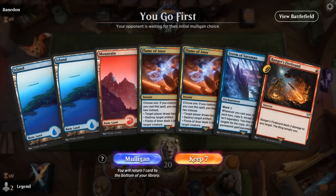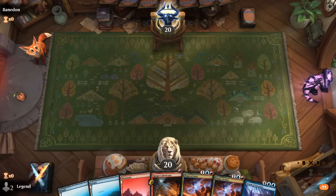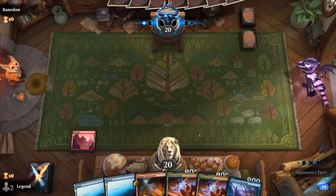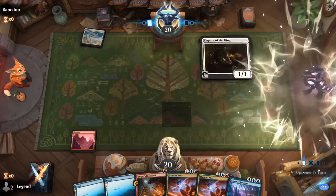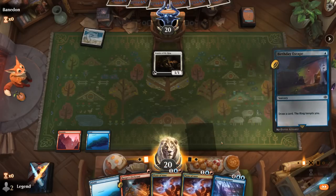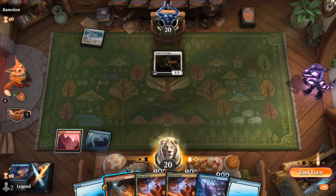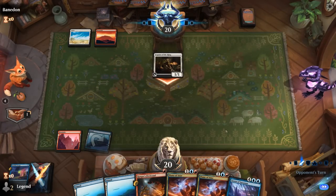We're on the play with a fine hand: double Flame of Anor and the Firebrand. Hopefully we get to our Storm of Saruman and can start copying our spells to take over. Turn one Esquire from the opponent. I don't think I need to Firebrand the Esquire necessarily — take one. A Rider is a bit more threatening, so I could Firebrand that one.